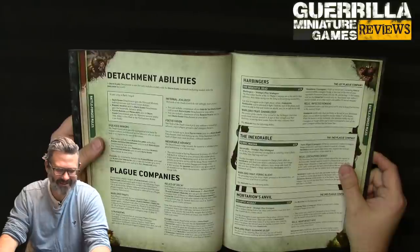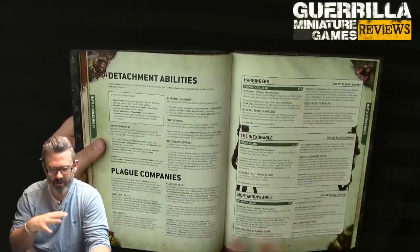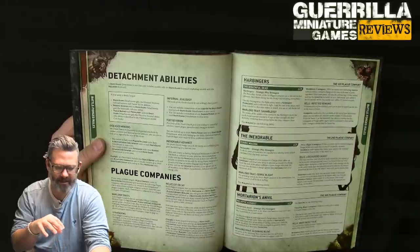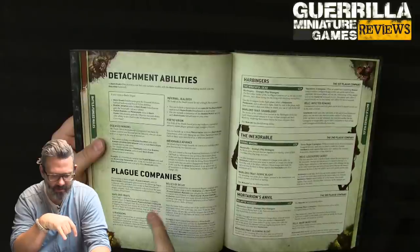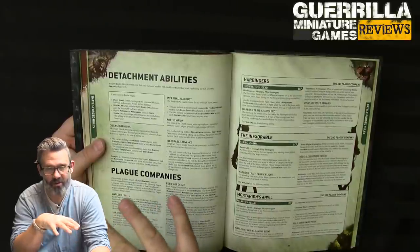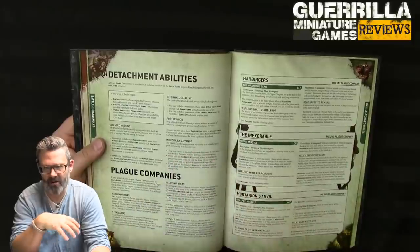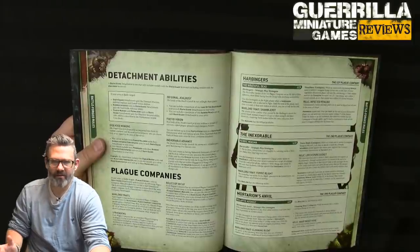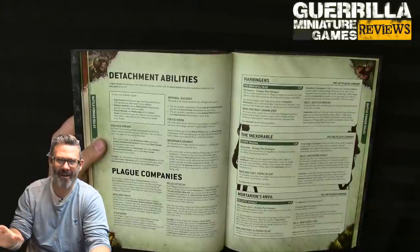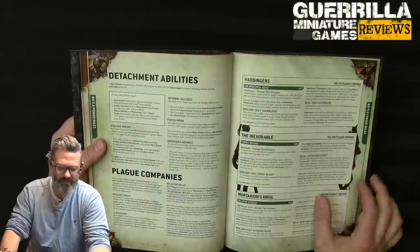Detachment abilities: if everyone has the Death Guard keyword you're battle-forged, and Death Guard detachments gain Disease Minions, Infernal Jealousy, and Fetid Virion abilities. Disease Minions means you cannot include more plague follower units (cultists and pox walkers) than Bubonic Astartes core units in your Death Guard detachment — you can't just spam pox walkers anymore, it's one for one.